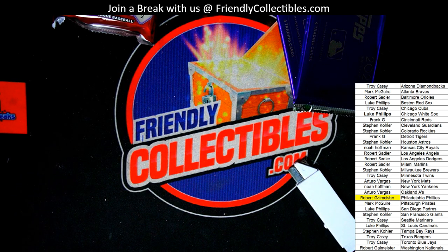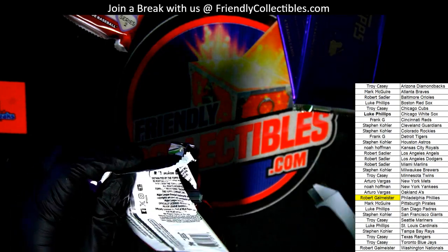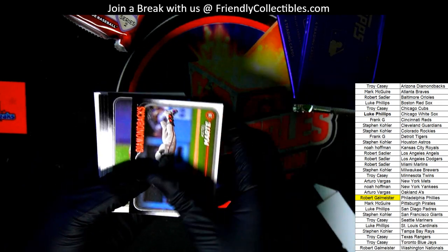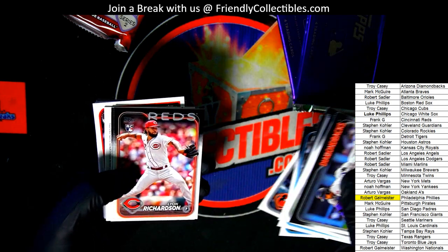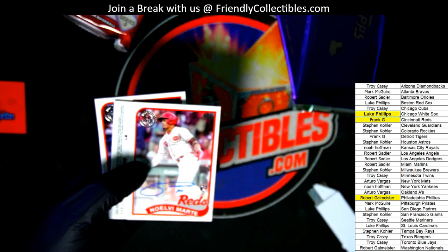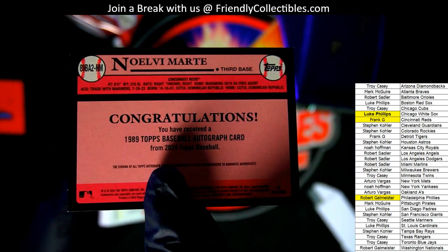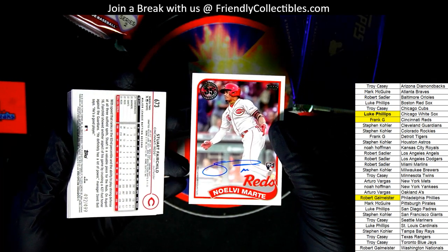We have two packs left and an autograph sitting in one of these things. That's a big one there — a great rookie card for the Cubs owner. Congratulations! There's our autograph hitting the break. Way to go, Frank G. That's an on-card autograph and he's a good one to get.